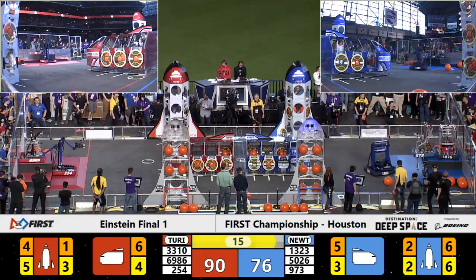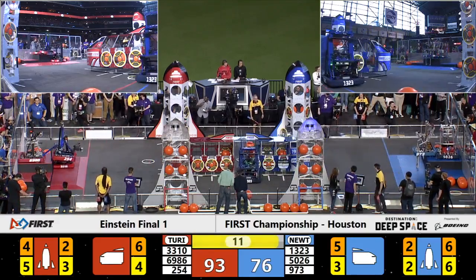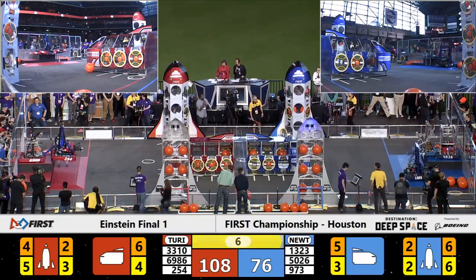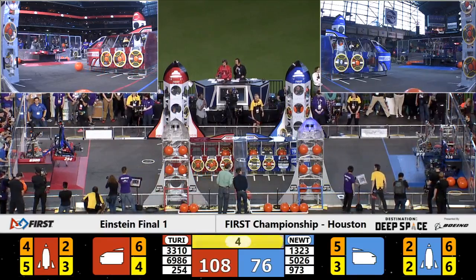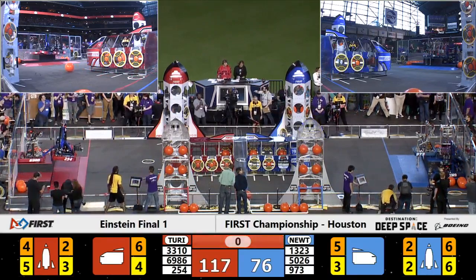Team 6986 on top of the level three platform for the Red Alliance. Team 254, the Cheesy Poofs, joining them. Less than 10 seconds to go. Team 1323 jumping up to the level two platform for the Blue Alliance. One second and time is up.